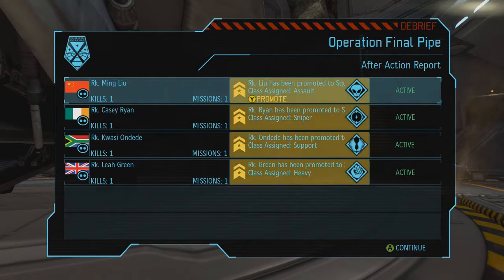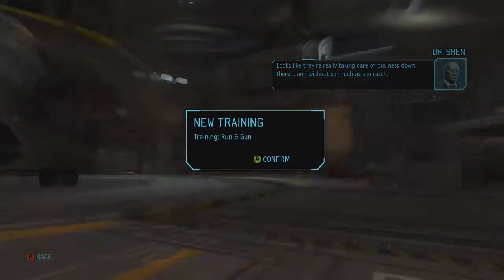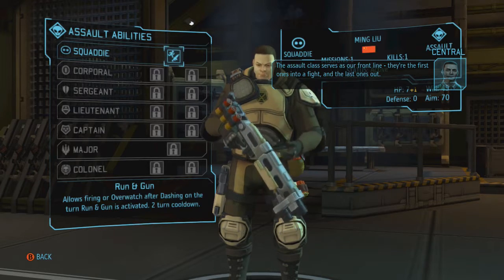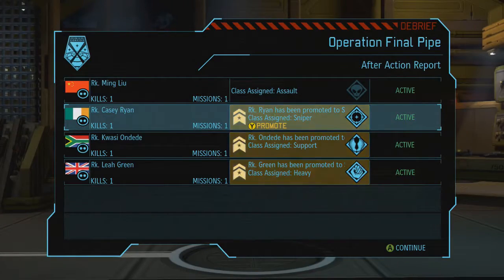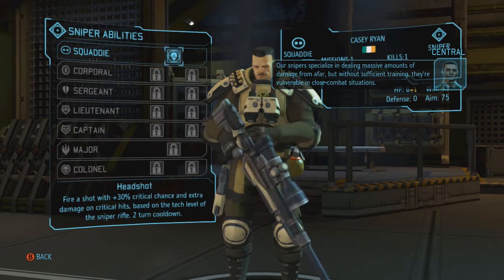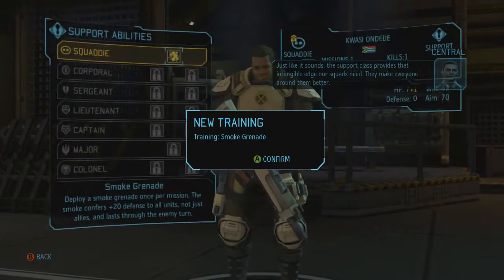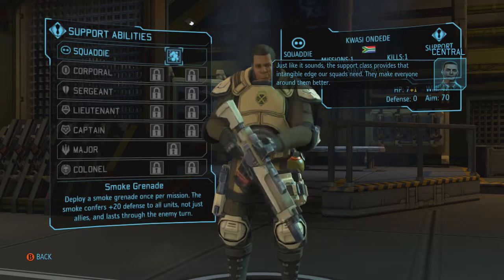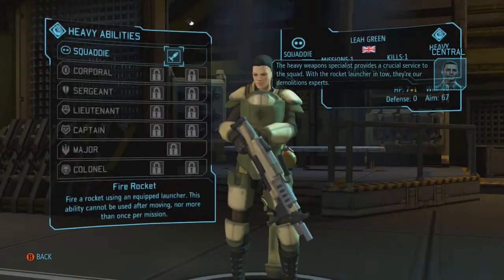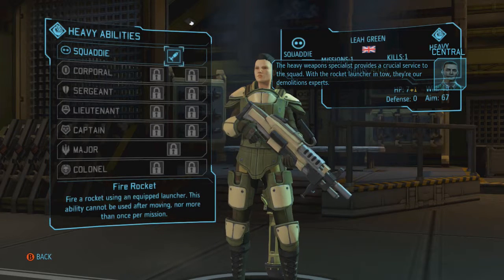The easiest way to describe this game — the aliens have basically come to cause chaos. The assault class serves as our front line — they're the first ones into a fight and the last ones out. Our snipers specialize in dealing massive damage from afar, but they're vulnerable in close combat. The support class provides that intangible edge squads need, making everyone around them better. The heavy weapons specialist provides a crucial service with the rocket launcher — they're demolitions experts.